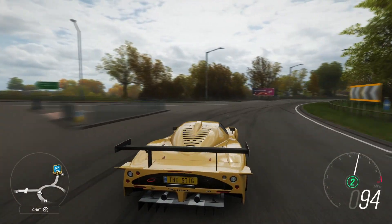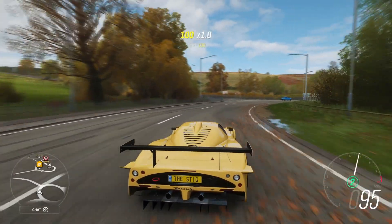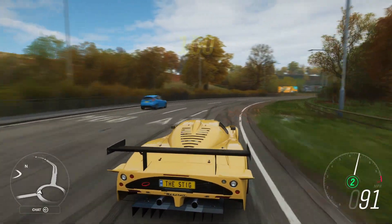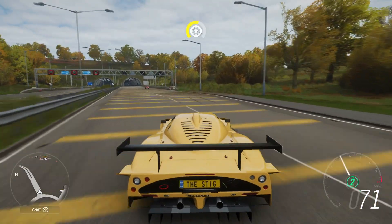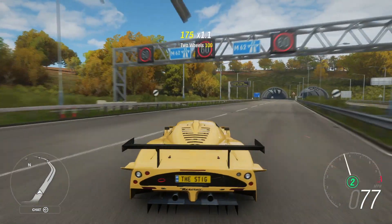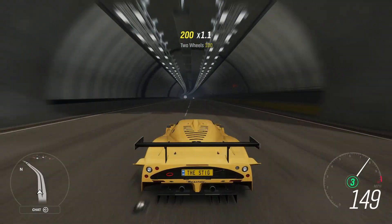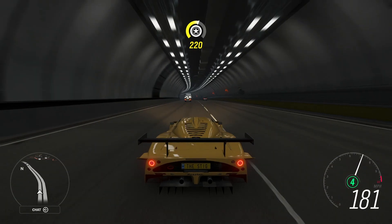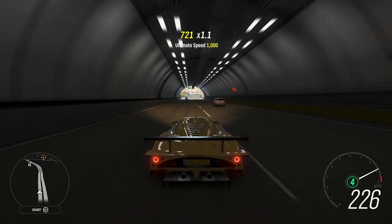1500 horsepower — we haven't really fiddled with the handling, it's more the power. It's trying to spin the rear wheels slightly; I have fiddled with the gears. Let's throw this thing up the motorway. Second gear, plant the throttle and we are off like a stabbed rat — that's already 200 miles an hour and we are absolutely flying right now. Fourth gear at 240.